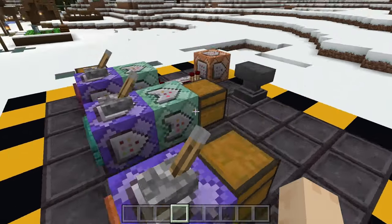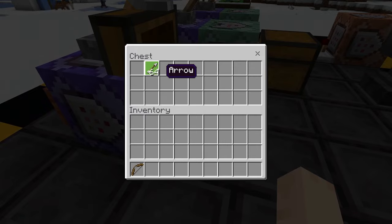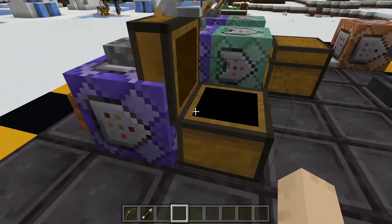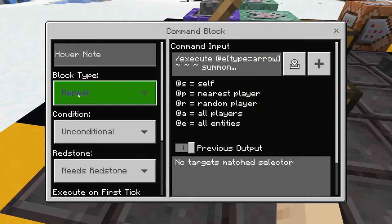First up we have the Explosive Arrows. As you'll see, we're just going to be using a regular bow and regular arrows here. This is with one command block. We hop inside — you'll see I have it set to repeat and needs redstone. That way we just flip the lever on top and it will turn it on.